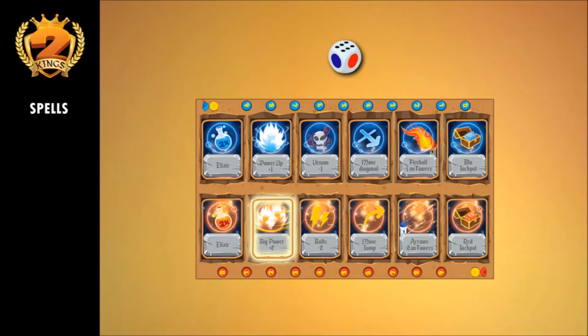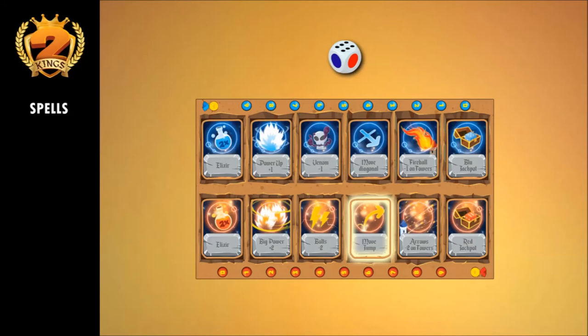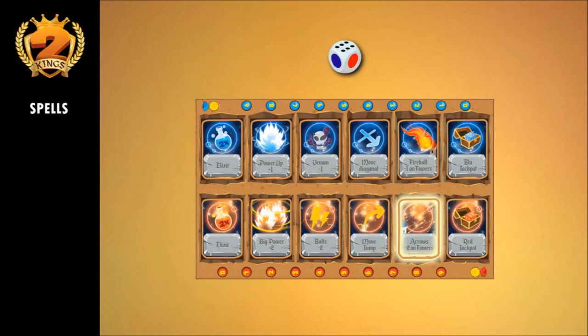Bolts: the player can decrease the value of an opponent's pawn present on the field, but not on the towers, by 2. Alternatively, they can decrease 2 opponent's pawns on the field by 1 each. Jump: the player can move a pawn forward by jumping over the square in front of it to land onto the following one. Arrows: the player can decrease the value of an opponent's pawn present on an opponent's tower, but not on the field, by 2. Alternatively, they can decrease the value of 2 pawns on 2 opponent's towers by 1 each.